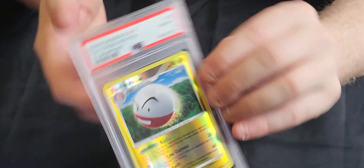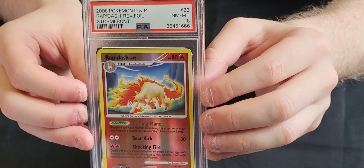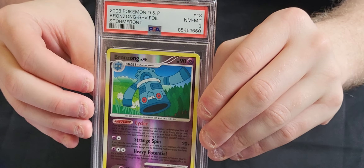That's the promos done, so we'll get into the Gen 4 stuff, starting with Stormfront. We've got a Reverse Holo Magneton in an 8, a Grovyle in an 8, an Electrode in an 8, the other Electrode from the set also an 8, a Rapidash in an 8, and a Bronzong in an 8.